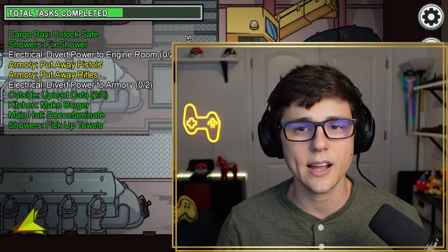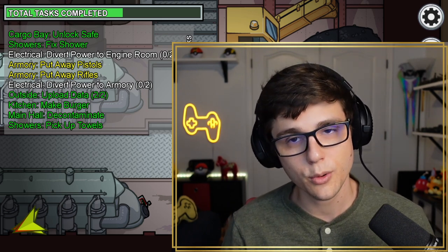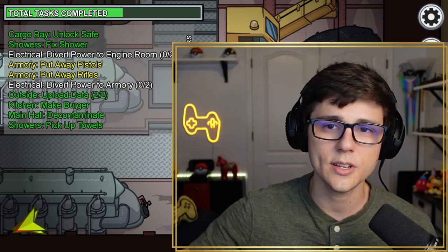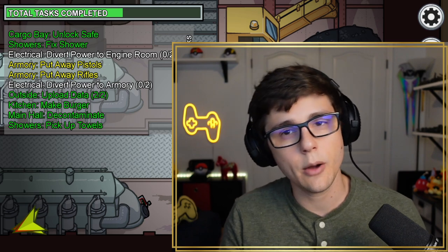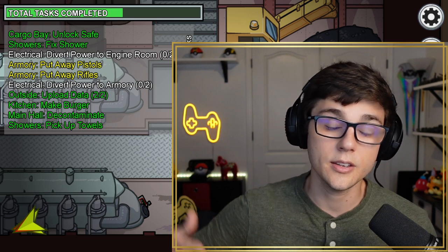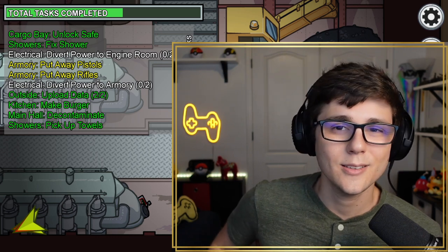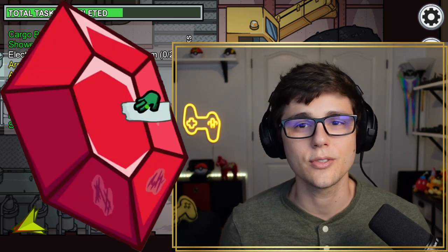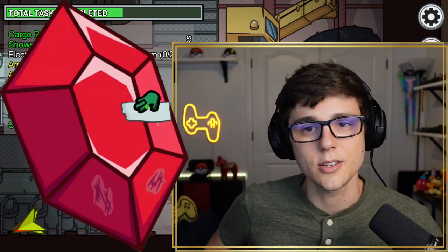Change 13 is specific to Nintendo Switch: the vault polish ruby task and the put away photos task would show a dark green hand no matter what color your character was. That has been fixed, and those tasks will now show the color of your character. Since I'm recording on PC, I can't show it here, but you can take my word for it.